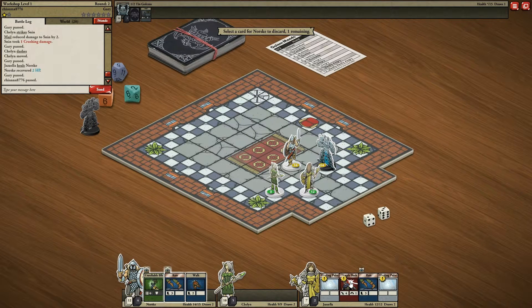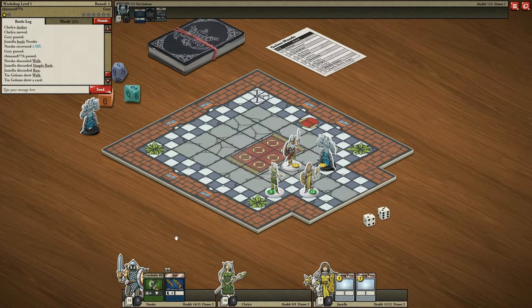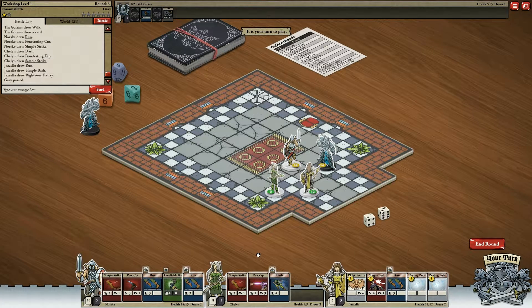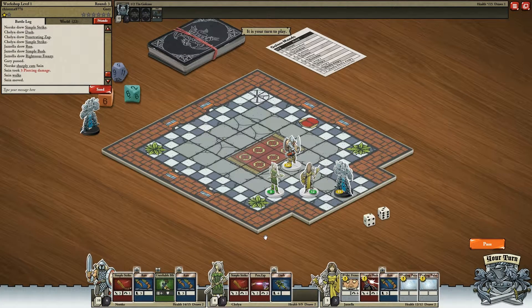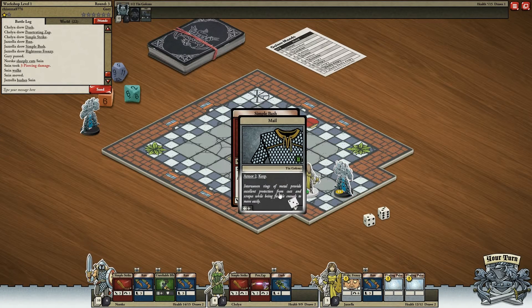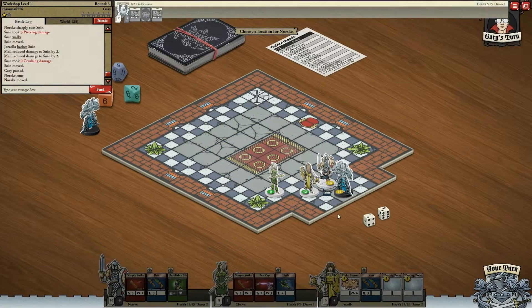I've got to discard cards. I've got to select for him first. I'm going to go ahead and discard that one, discard these two, keep the heals. It's so much easier. She said 'get away from me.' Block. Block. Run. Block him in.